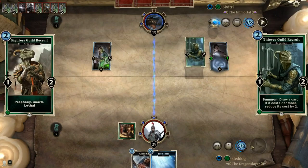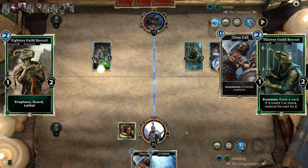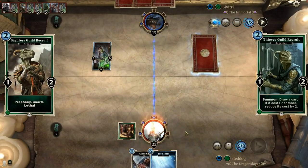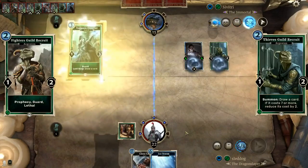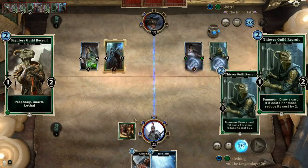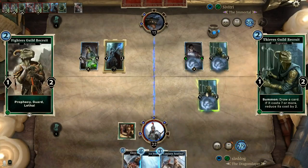As for honorable mentions, we have a pair of Argonian recruits: Fighters Guild Recruit and Thieves Guild Recruit. Fighters Guild Recruit is a very strong card, coming at 1-2 guard with Lethal and Prophecy — he can come in last minute to save you or be laid in the Shadow Lane to stop anything from slipping through. The Thieves Guild Recruit is a 1-2 that draws a card upon summon, and if it costs more than 7, it is reduced by 2 — card draw by itself is very strong, but the cost reduction makes it even better, going from a turn 9 Tazkad to a turn 7.